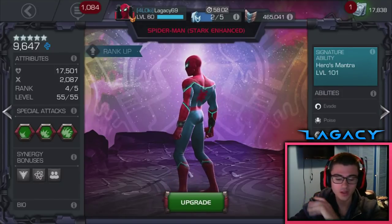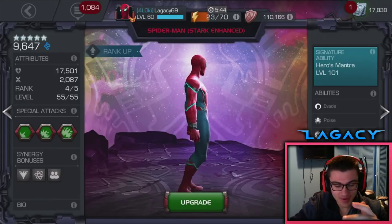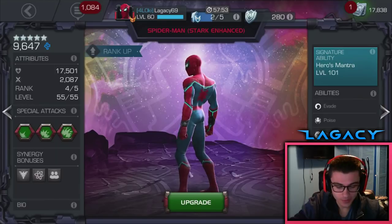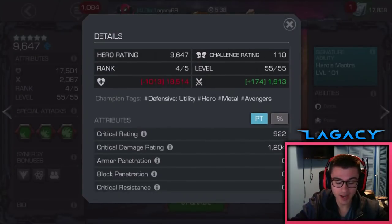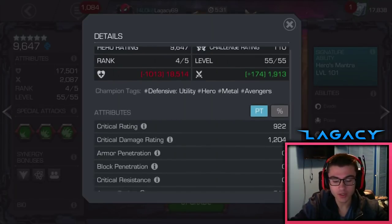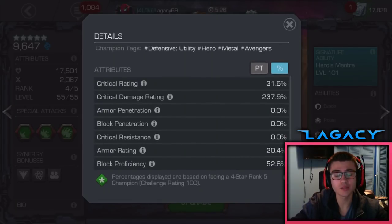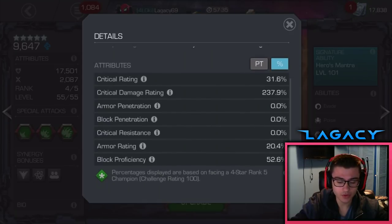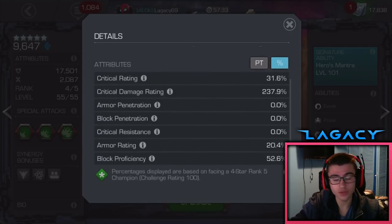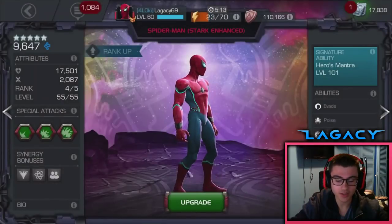His signature ability is 101 — pretty perfect for this video. Let's break the champion down. His attack is insanely high; in Labyrinth he only needs one attack synergy at rank four. His health is on the lower side, but he makes up for it in so many other ways. His critical rating is 31.6%, which is extremely high. His critical damage rating is 237%, also extremely high. His block efficiency is really low, but again he makes up for it.